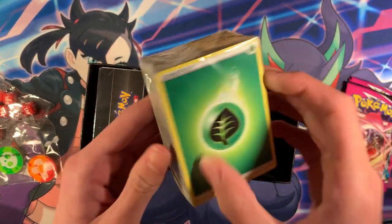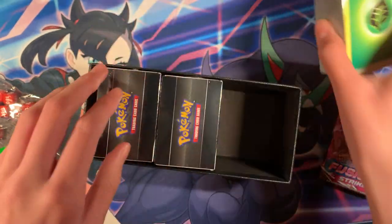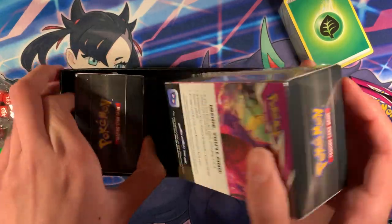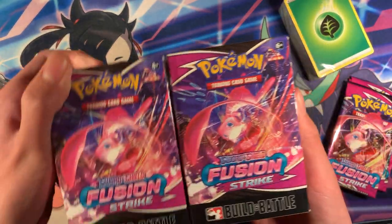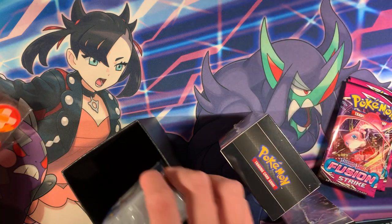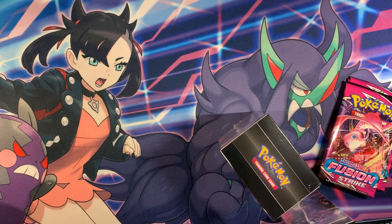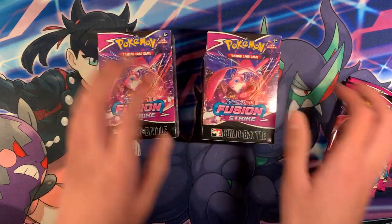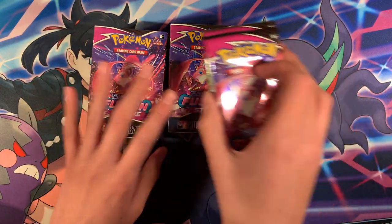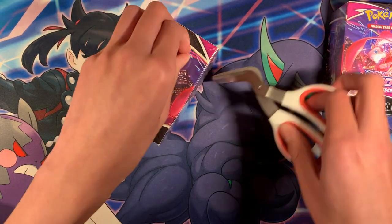There's a block of energy cards — I think it was 121 you get inside. And we also got a second Fusion Strike Build-In-Battle Box — really, really cool box. I'm going to open the other box maybe next week because I did order two and one came in early. So this is what we open today — all this stuff. Let's take a look at what we got inside these Build-In-Battle boxes.